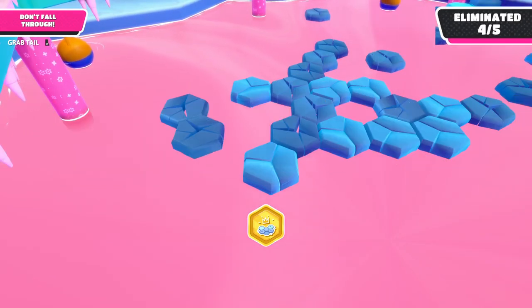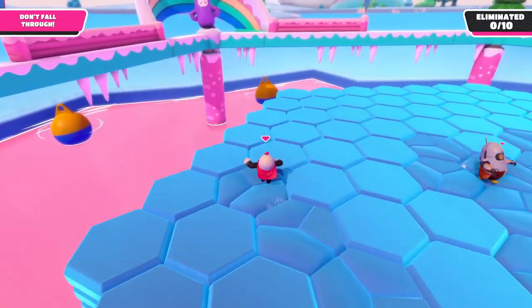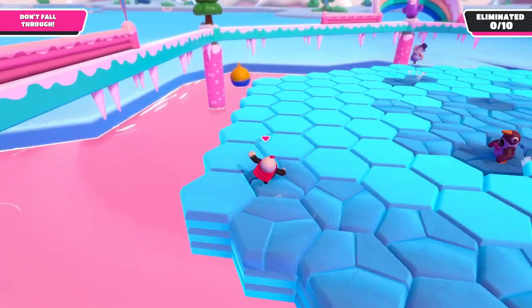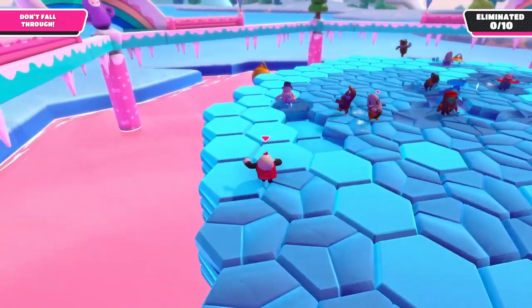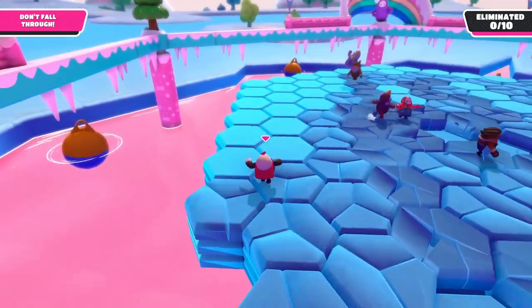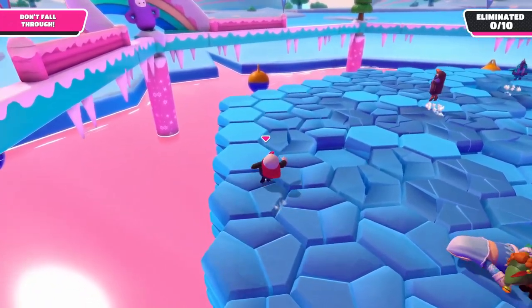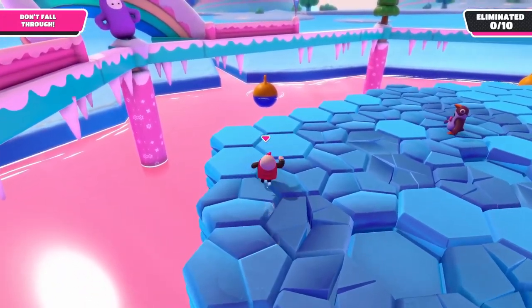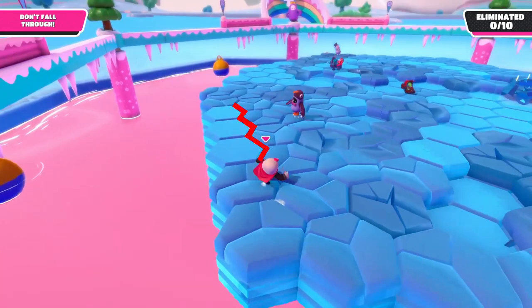If you don't feel like jumping around for 5 minutes, you can also try the running strat. Here your goal is to clear as many tiles as possible, and you do it in the same way as you do on Hexagon. The difference is that you have to run multiple times over the same tiles in order to break them fully. The best way of causing the most havoc is by running in a straight line on top of a zigzag pattern between two rows of tiles.